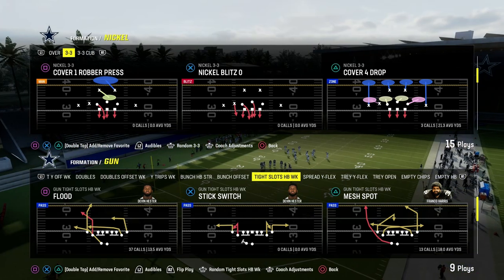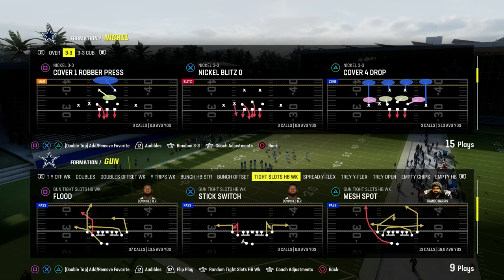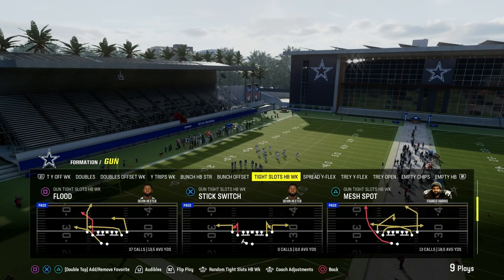I'm going to show you one of the best ways to attack really any defense in Madden. It comes from the Tight Slots F-Back Week formation, and the play we're going to be going over today is the play Flood.